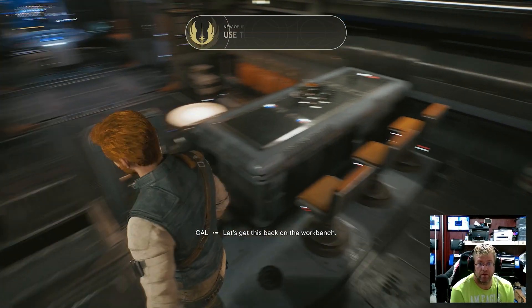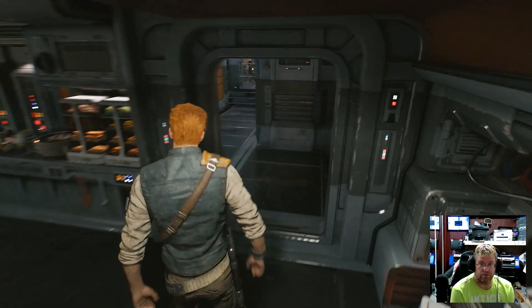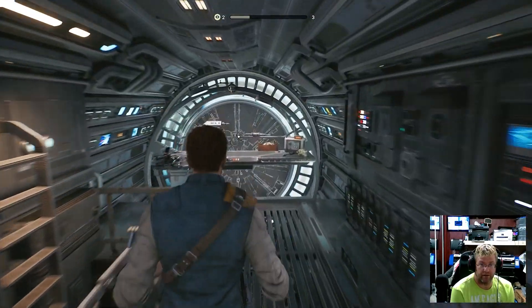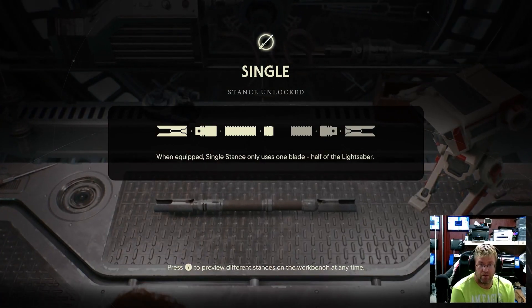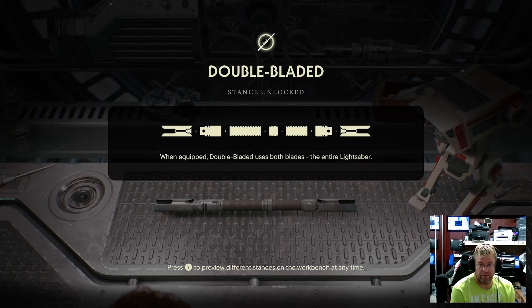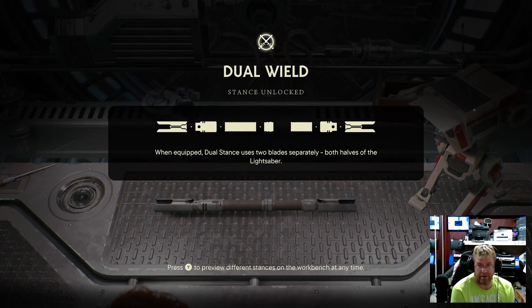Let's get this back on the workbench. Use the workbench. When equipped, single stance uses only one blade — half of the lightsaber. When equipped, double blade uses both blades — the entire lightsaber. When equipped, dual stance uses two blades separately — both halves of the lightsaber.